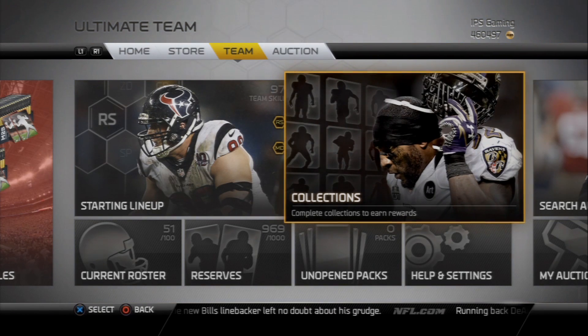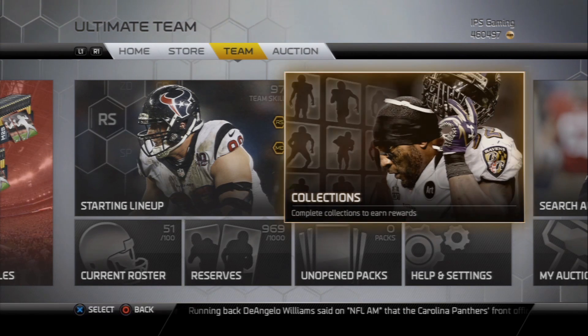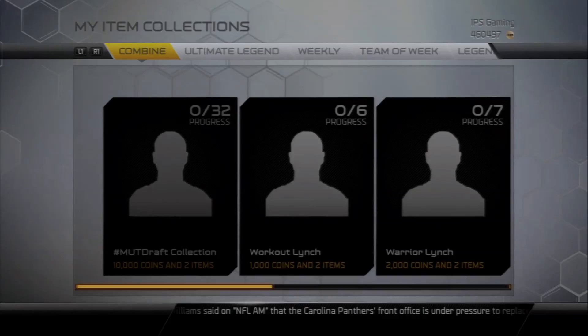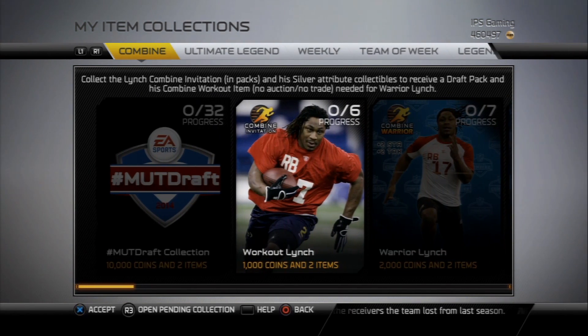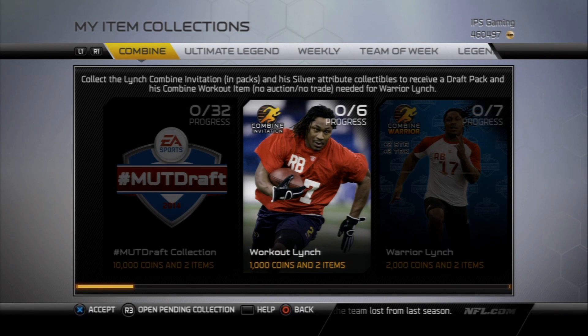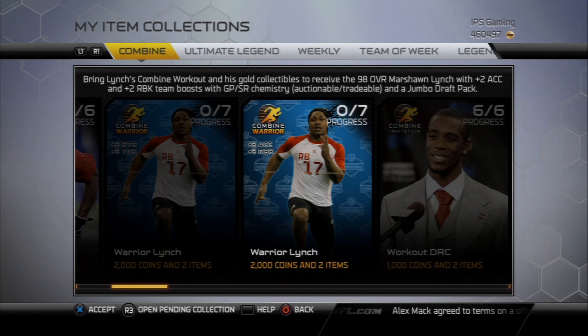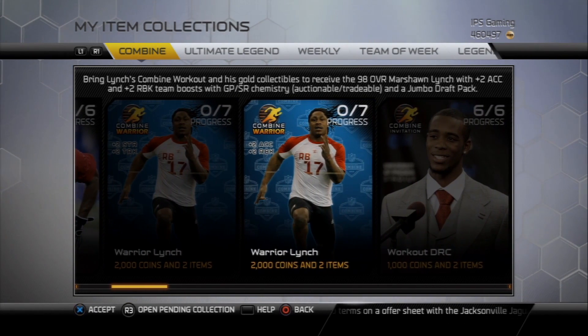What's going on everybody, this is Popular Stranger and we are back with another Madden Ultimate Team Thursday pack opening. Let's check out today's Combine Warrior — it's going to be Marshawn Lynch. For those of you who follow Billy Schultz on Twitter, you probably already knew this because he hinted a couple days ago that this week's Combine Warrior would be a player who scored 11 touchdowns his freshman year in college, and that was Marshawn Lynch.